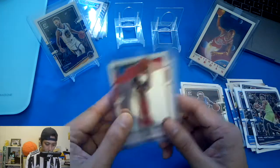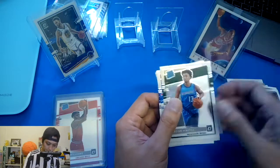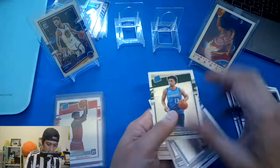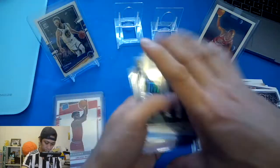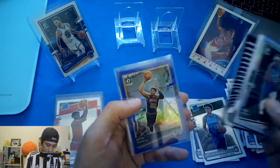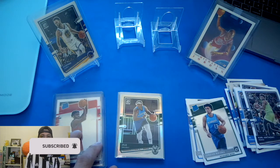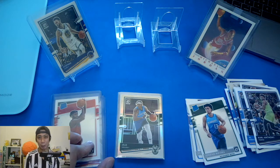Here are our highlights: we have My House Paul George, Patrick Williams, some rated rookies — Saddiq Bey, Trey Avdija, and Theo Maledon. For the other cards we have Bam Adebayo, Giannis, Otto Porter Jr., and KD. Let me know about this box in the comments. Subscribe and share — if you haven't subscribed, subscribe now. See you in my next unboxing video, bye!